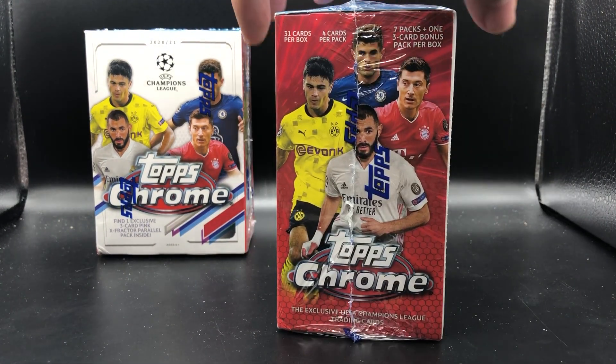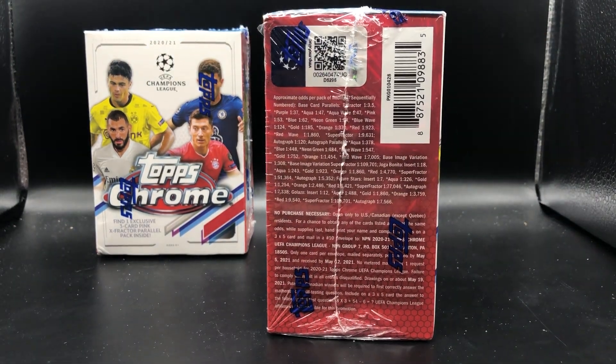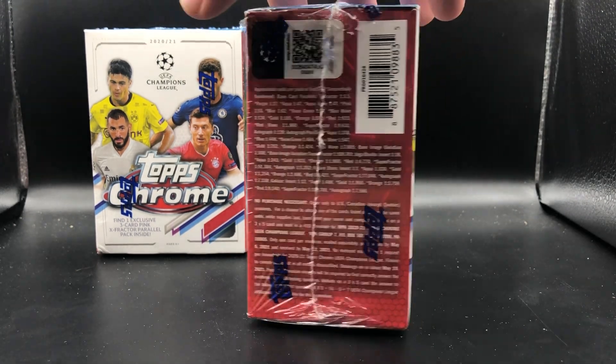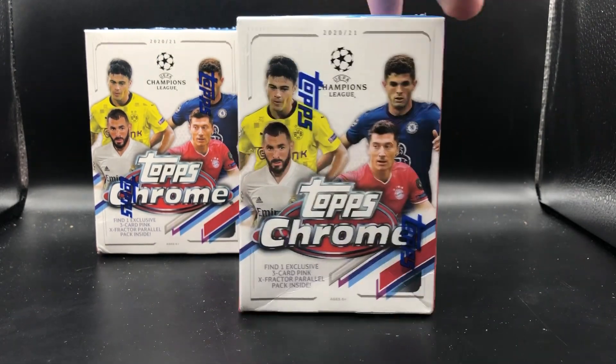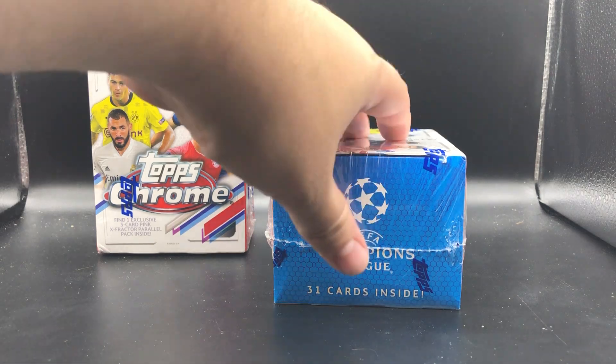Here's a look at the side. We have the parallels on the side — obviously you have super fractors, aqua waves, purples, color variations, and your refractor. No purchase necessary on the bottom there as well. You get 31 cards per blaster box, and we'll get into it.